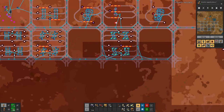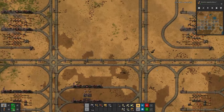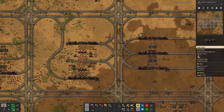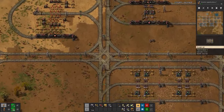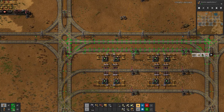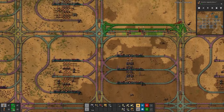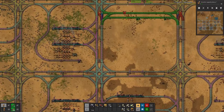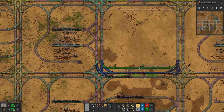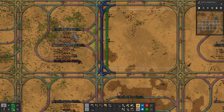That would probably be very similar to this setup down here where we don't have a radar — we should place one there. No use having all this setup if we cannot see what's going on, so let's copy that. We shall have the lab section here on top, then rotate the whole thing and have it at the bottom, rotate it once more.